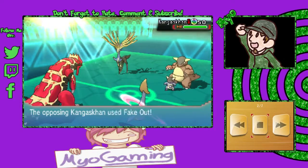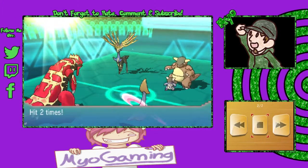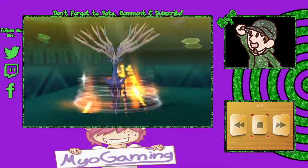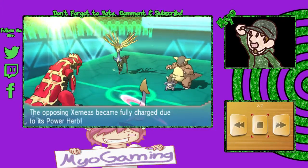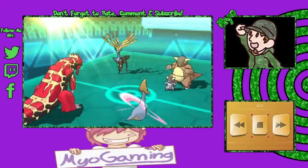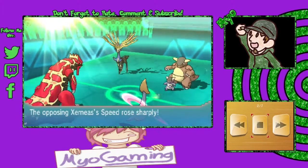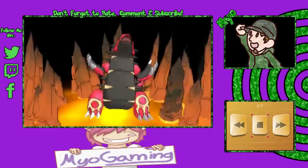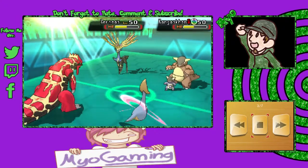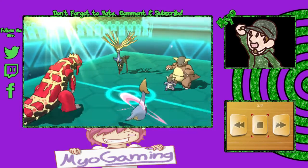Kangaskhan is going to use Fake Out onto Cresselia, stopping any potential Trick Room or Skill Swap shenanigans for the first turn. We see a Geomancy from Xerneas, which due to the Power Herb it has will be fully charged in one turn, giving it plus two to its Special Attack, Special Defense, and Speed. Groudon goes for Precipice Blades, dealing about 50% damage to both Kangaskhan and Xerneas. Cresselia is unable to do anything due to the Fake Out. Groudon then goes for Protect, and Xerneas uses Dazzling Gleam — Groudon protects itself.